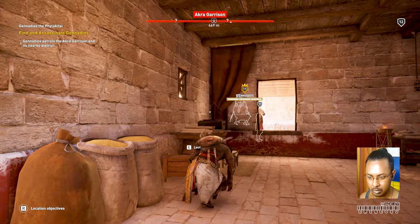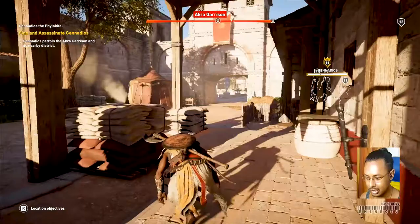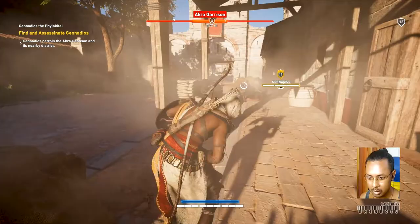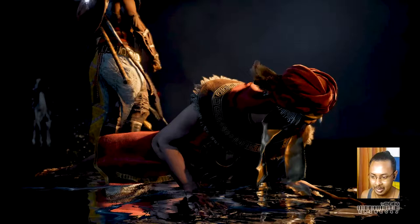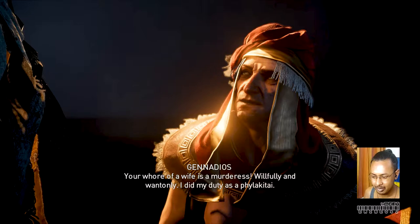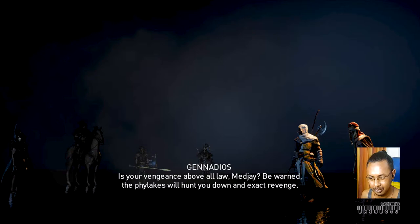Continue searching — I'll report in at the palace. Do we have anything? We have a sleep dart. We can try to make Gennadios fall asleep with it. Done! That was easy — we used the sleep dart. Sleep dart is awesome! This guy was threatening Aya — he's a joker. And for this, you have taken my life.